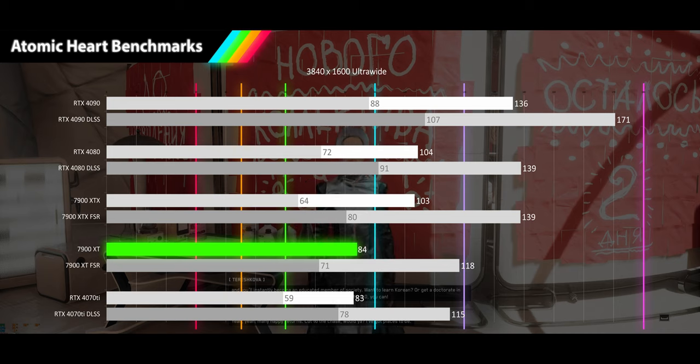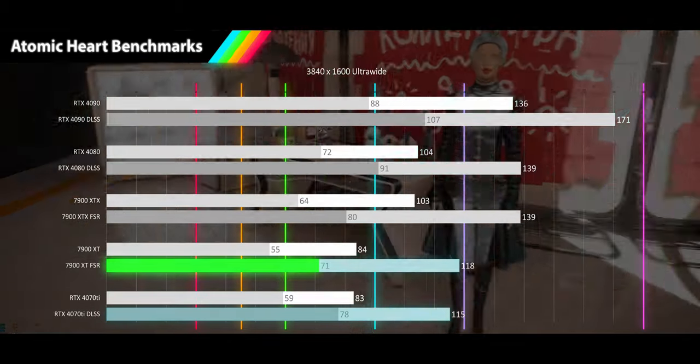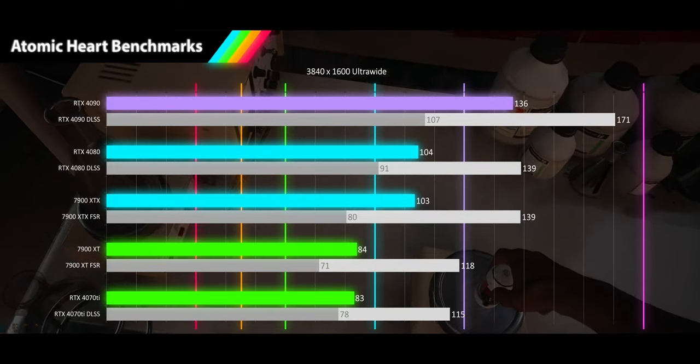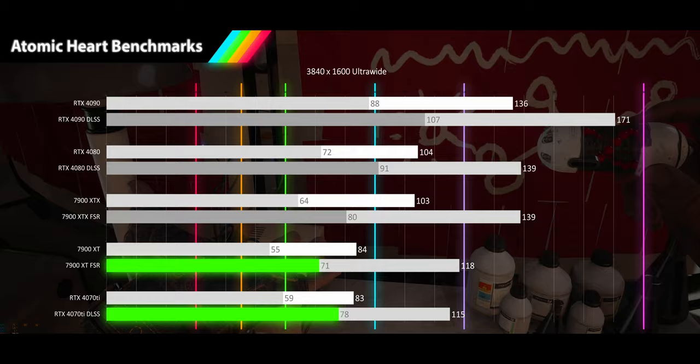Again there are ties at the average and advantages at the 1% lows for the 7900 XT and RTX 4070 Ti, with average performance at a smooth 84 and 83FPS and 1% lows of 55 and 59FPS — still a smooth feeling experience on any variable refresh rate monitor. With FSR and DLSS on we see 118 and 115FPS averages and 71 and 78FPS for the 1% low. All cards provide performance where you don't need DLSS or FSR, though if you must have 1% lows over 60, upscaling will deliver the extra performance you desire.